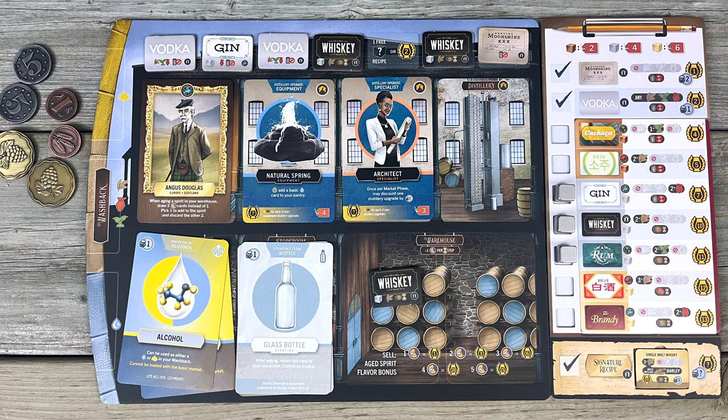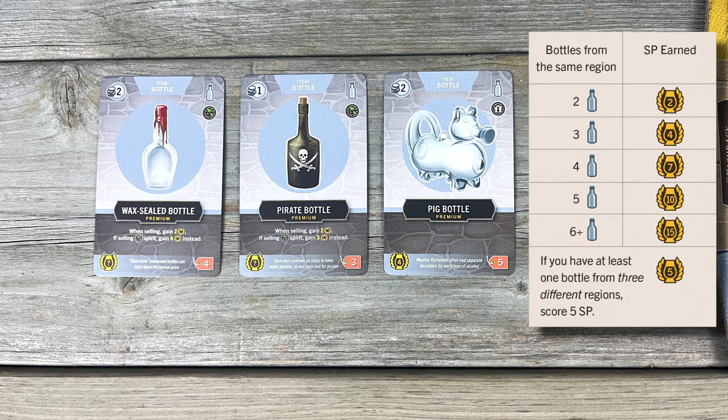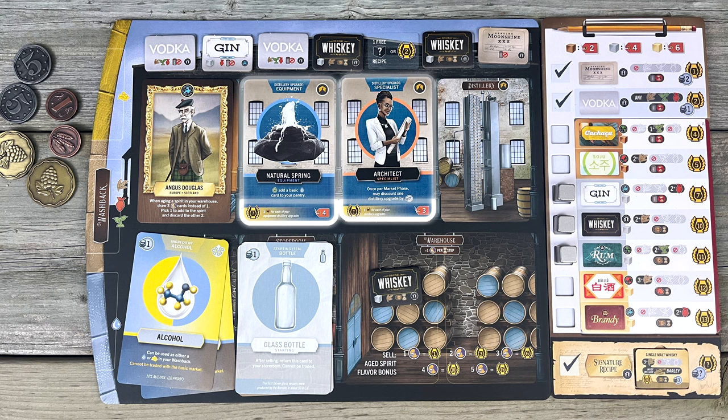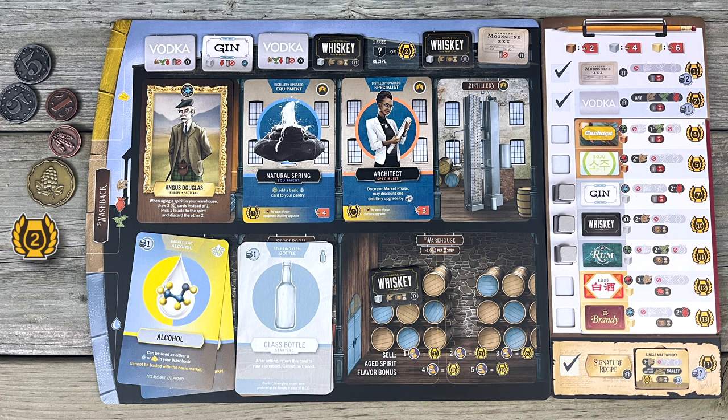Check out the region icon on all the bottles you used and collected during each of the game's sell phases. Two bottles from the same region gets you two points, then on up according to this chart. Any bottles with the homegrown symbol are from the same region as your character. If you have at least one bottle from three different regions, you earn five points. Your distillery upgrades usually give you endgame points, so count those up. Then claim any points from the private distillery goals you started the game with — labels stuck in your warehouse count towards these goals. You have to score at least one thing towards the goal. Every five coins gets you a point, rounding down. Whoever has the most spirit points wins, and money breaks ties. If there's still a tie, all tied players claim the title of Master Distiller.